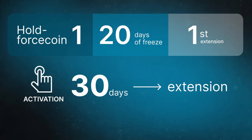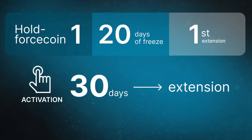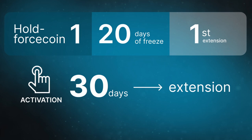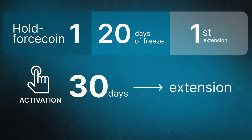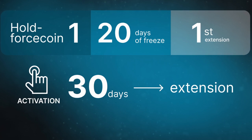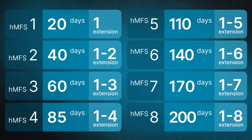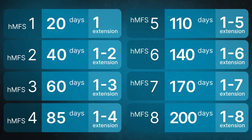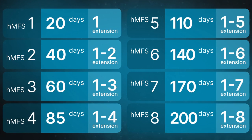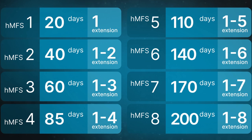Hold Force Coin 1 is suitable only for the first extension. That is, from the moment of activation you will have 30 days until the extension, so you have 10 days to freeze it for the first extension. Hold Force Coin 2 is suitable for the second extension, but it can also be used for the first one. Hold Force Coin 3 is suitable for the third, second, and first extensions. And so on.